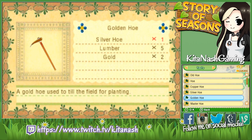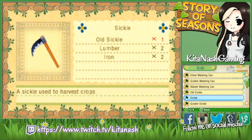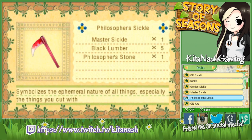First, we're gonna build the new tools. I think that is important. We're gonna build the Philosopher's Sickle, which looks badass — it looks like the Grim Reaper's Scythe. I love it.